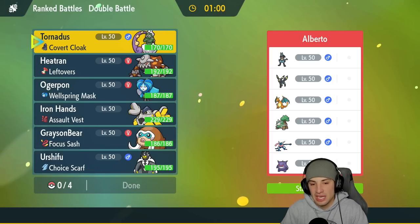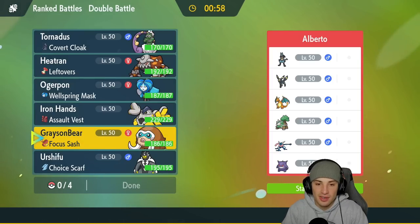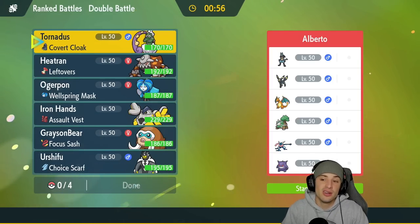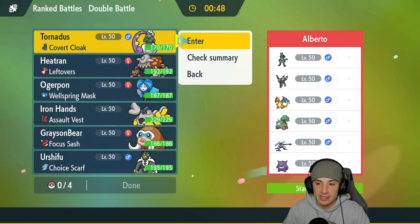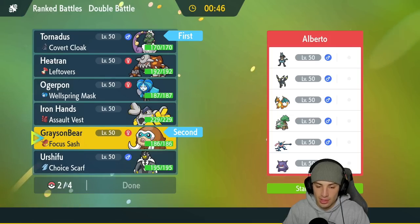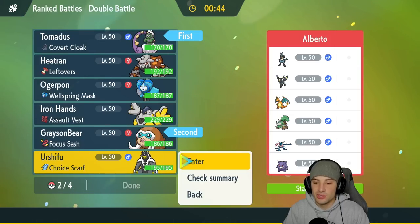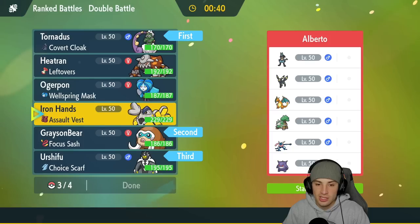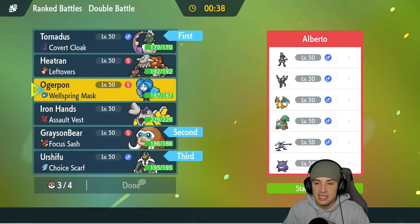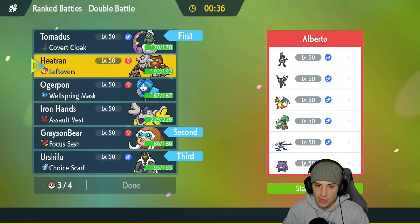I definitely want to bring Mamoswine somewhere in here. I could go Tornadus and Mamoswine — I could freely Earthquake, set up Tailwind, and get after the match that way. In the back end I got to bring in the Choice Scarf Urshifu — such a strong Pokemon, it can hit really hard on a lot of these Pokemon. I could also go Flash Fire with Heatran.